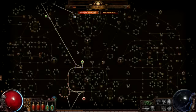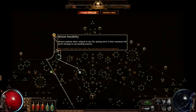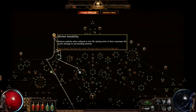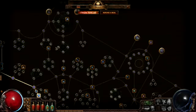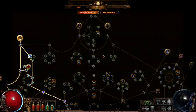He then headed north into witch territory, grabbing wand passives, more life, and Minion Instability. This keystone makes his zombies explode when they get low on life. The Minion Life support gem that he has associated with the skill further increases the damage these explosions deal. He's at a stage now where he can get the big cluster of wand passives within about 4 levels, as he continues to complete the endgame content.